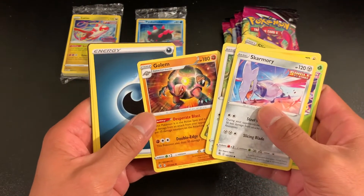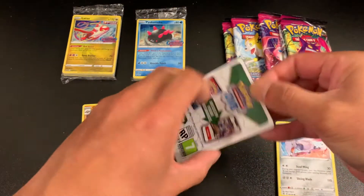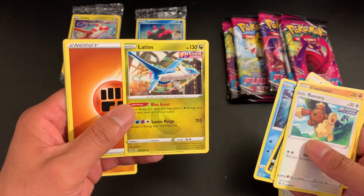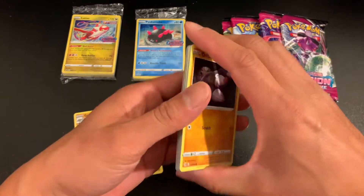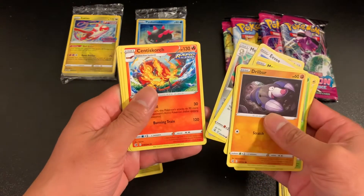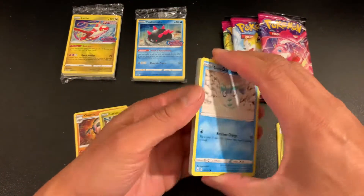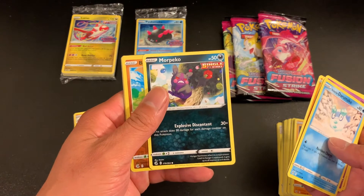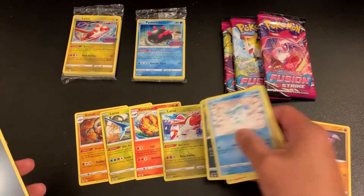We've got a Golem non-holo, a Latios non-holo. My wife will be happy to see this Morpeko. A Santa Scorch non-holo. There's another Morpeko that my wife will be happy to see — this one's the angry version. And a Latios non-holo.